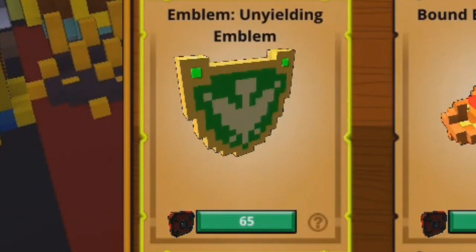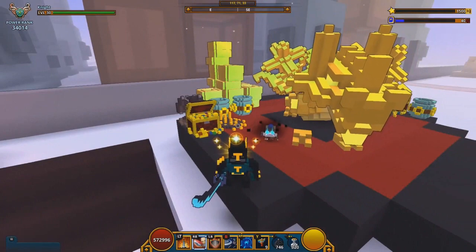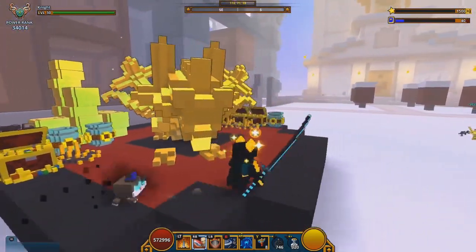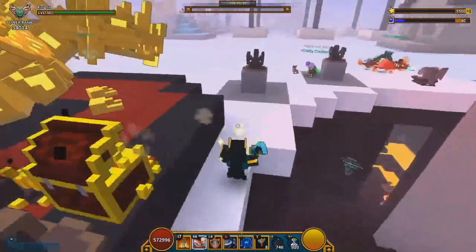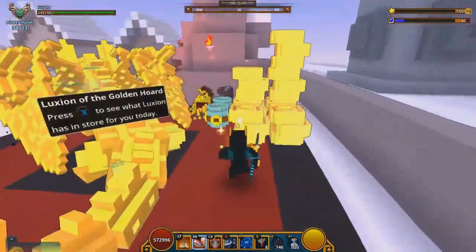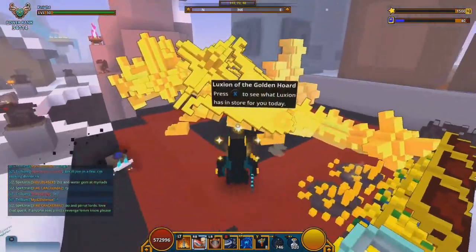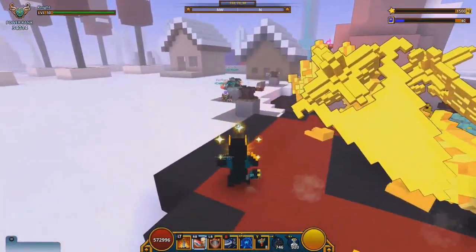The Unyielding Emblem is the same price as the Celest Emblem — 65 dragon coins, 25 mastery points. It was once from the store and you could buy it with cubits. It is tradable as well. What this one does is when you pop a flask, you get a green shield around your character. This shield will protect you from all incoming damage — you will not take any damage for two seconds, not even one-shots like Dreadnaught's nuke or the Daughter of the Moon's sweep.